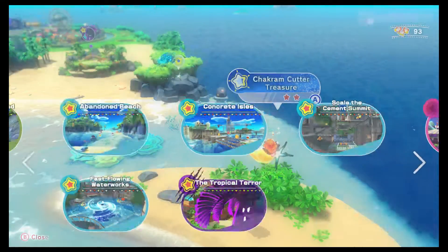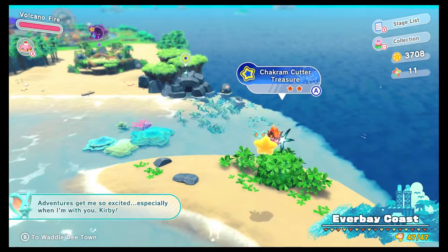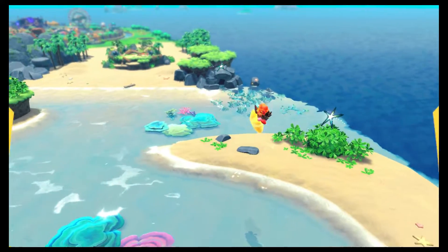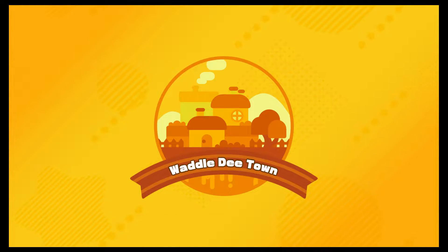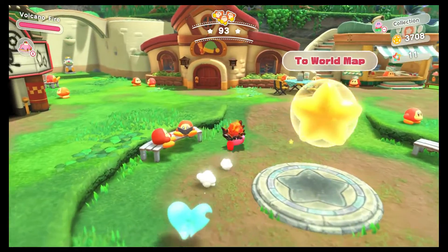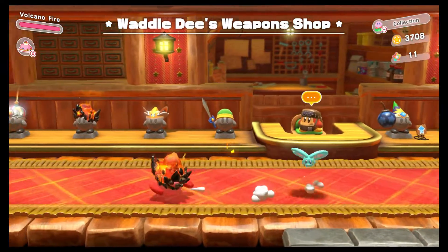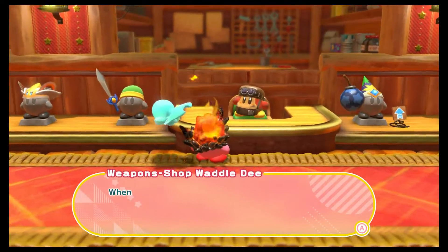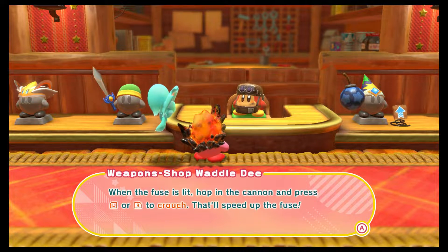That will do it for Treasure Road. However, let's quickly go back to the town because I do have some blueprints to mess with and actually make. And then we'll set off from there. What do you have to say? Yes, yes — the burn attack. When the fuse is lit, crouch to speed up the fuse.